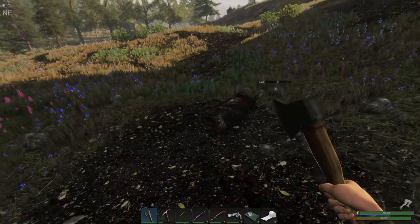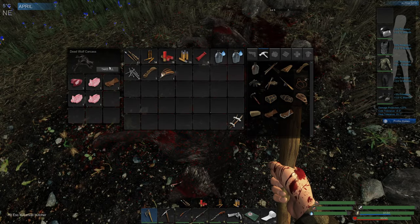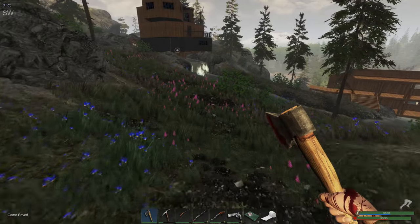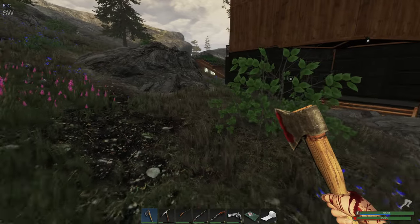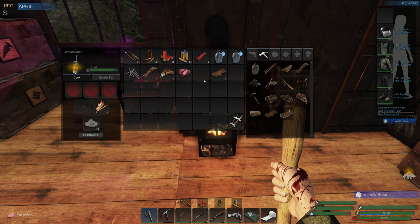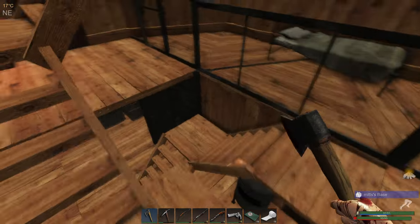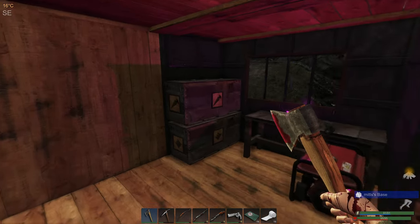Let's run this back to the base. We can put the fat - hopefully not too bad - three fat from that. We can put that in the fire to melt and then use that to top up the generator. Let's get that done and we'll put the liver upstairs. I'm not going to bother cooking it right now, but that's a good find.